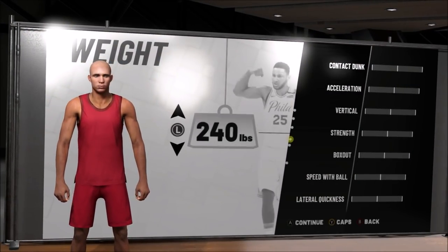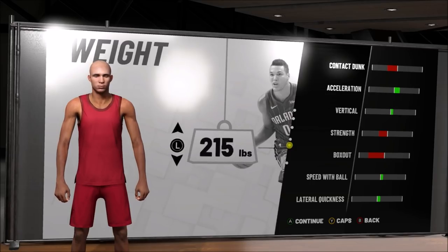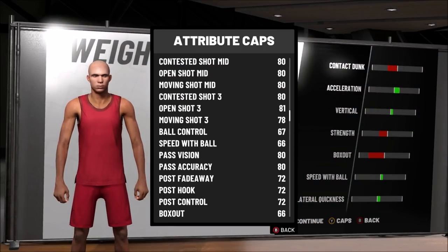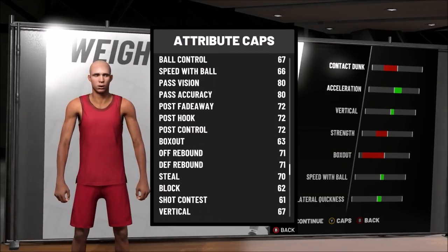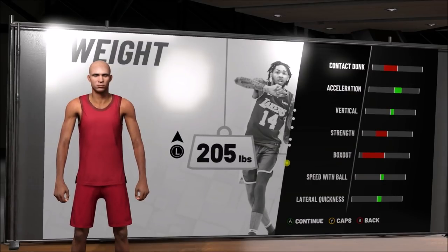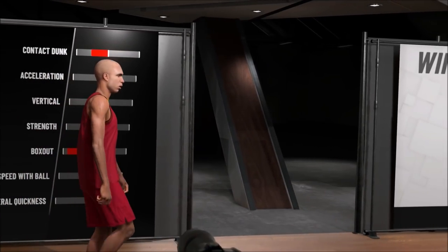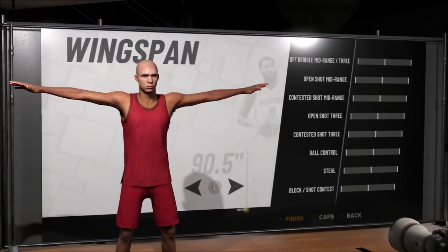Weight is very important — you have to be below 215 pounds. If you don't know why, go check out that dribble tutorial I came out with a couple days ago on the behind-the-back move. I chose minimum weight just to be the fastest I can be. You have to be below 215 to do that behind-the-back move I showed on screen. I went minimum weight at 205 pounds because I don't care about contact dunks, strength, or box out on this build — I'm running 2s or 1s. Don't go higher than 215 or you won't be able to do that behind-the-back, which is very OP.